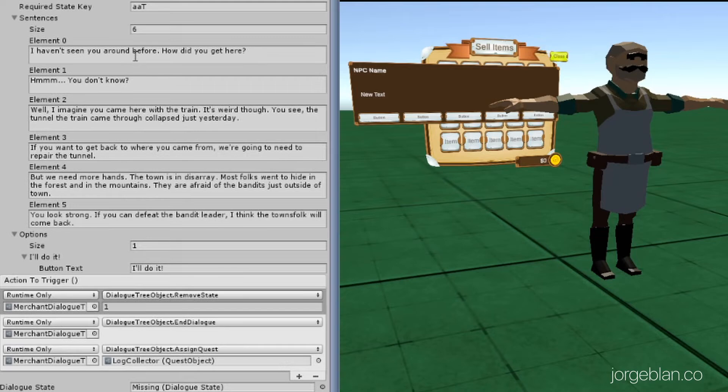As you saw in the demo, this quest is added by the dialogue. If you remember from the previous video where we were looking at the dialogue system, at the end of this 'talk' dialogue we have the ability to trigger a number of things. We've added here a new action called the 'assigned quest' action, and we're assigning the log collector quest. So that's how everything is set up in the Unity Editor. Let's look at the code and see how that is built.